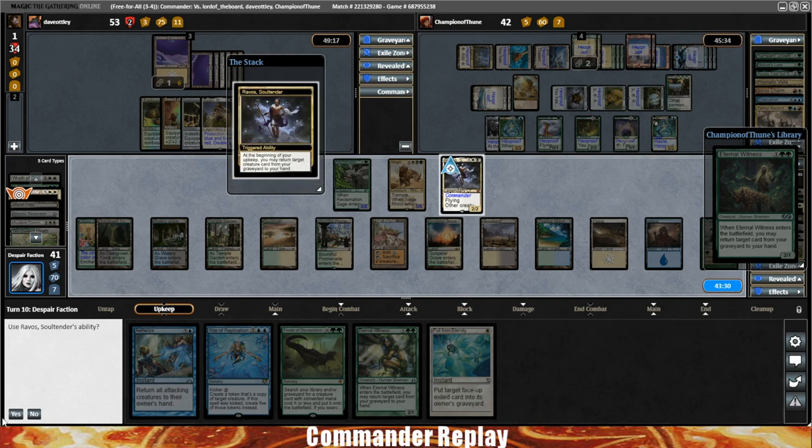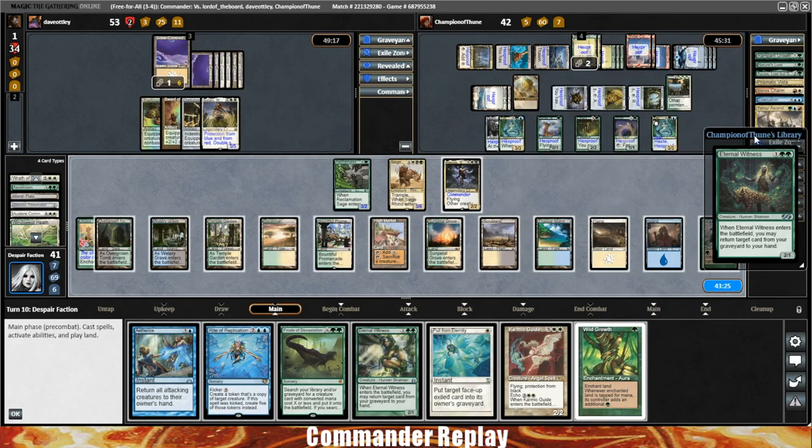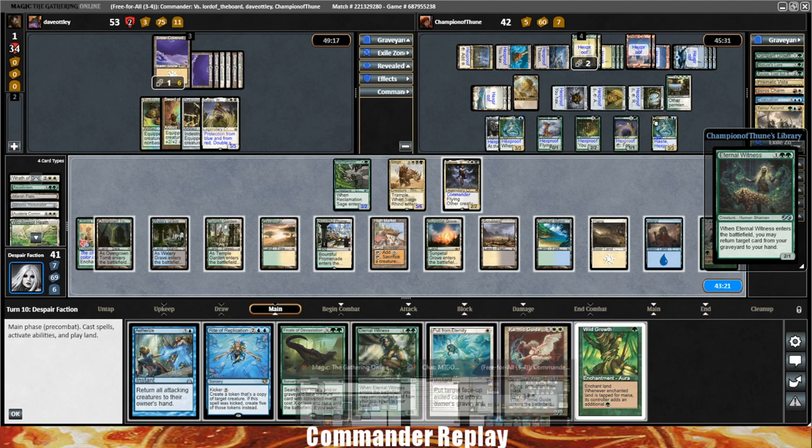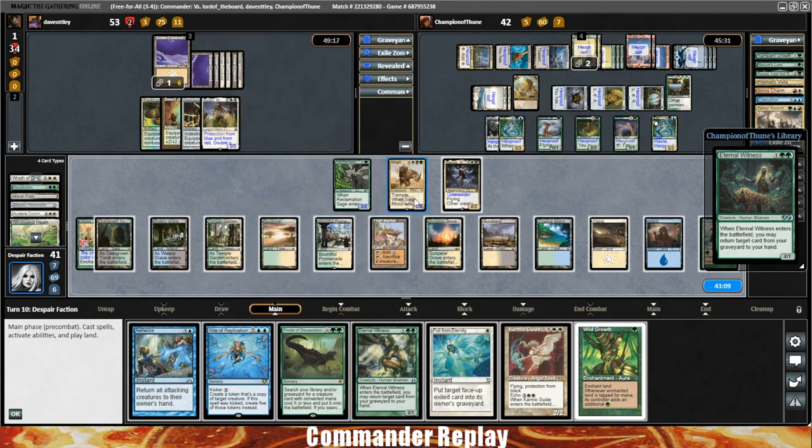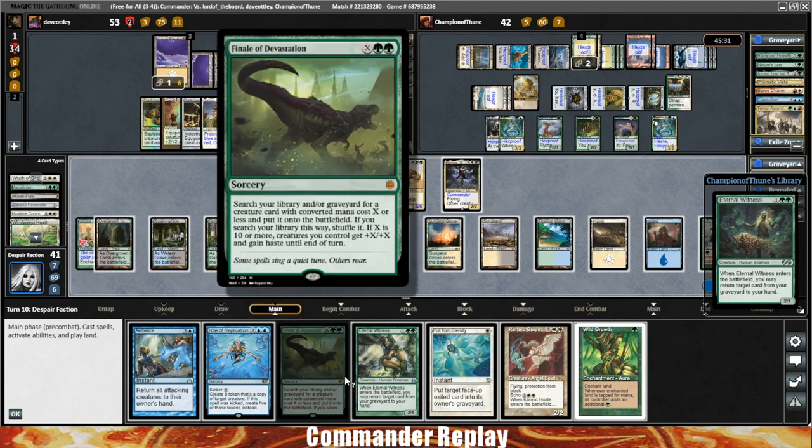We draw a Wild Growth — lots of options this turn. I think we're getting to a point where we need to stop thinking about value and start thinking about how we're going to finish it up. This Finale of Devastation will give our creatures plus X, plus X with haste but does not give Trample. Most creatures in the deck are clones — only the Siege Rhino is going to have Trample.